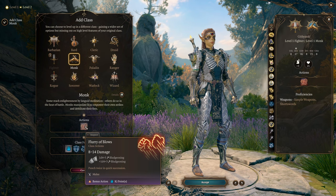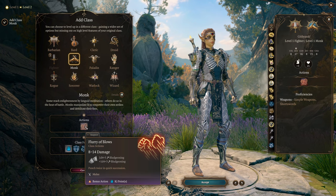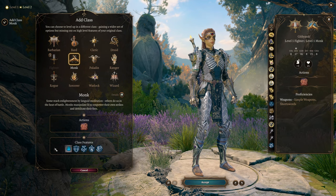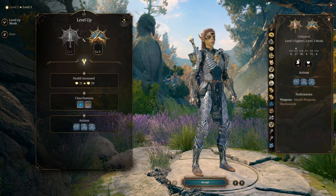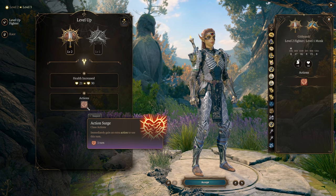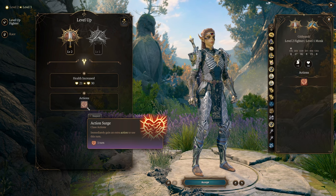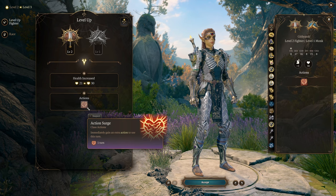One of the best weapons to use in the very early game is the torch, because it works very well as a one-handed weapon — it's better than a longsword, so keep that in mind for the first few levels. We move on to level three and go back into Fighter. This gives us Action Surge, so now we can make four attacks in the opening round of combat using Action Surge and a Flurry of Blows — more attacks than any other character at this level, an incredible amount of burst damage during one of the hardest points in the game.